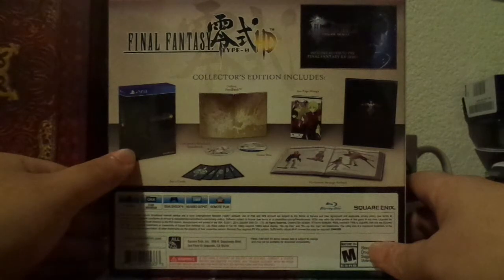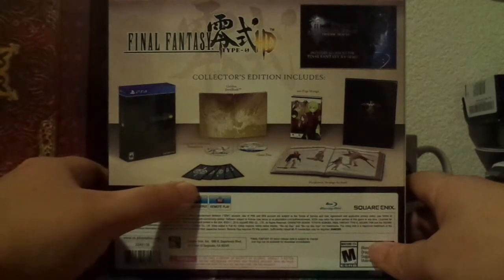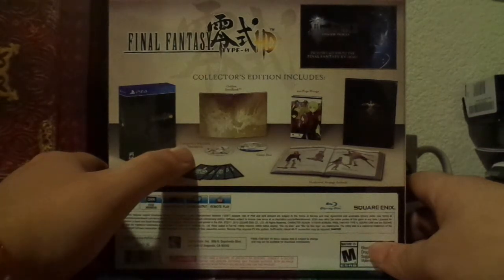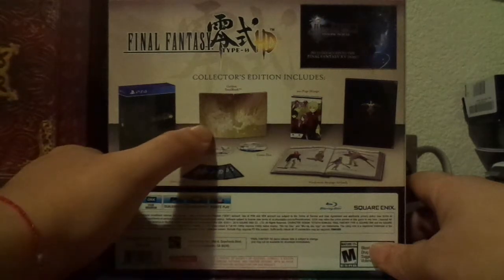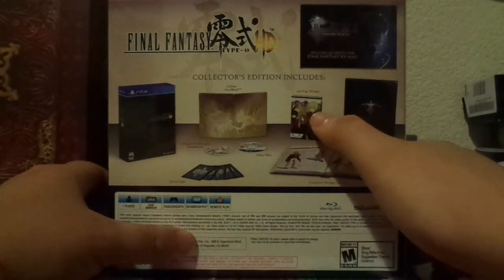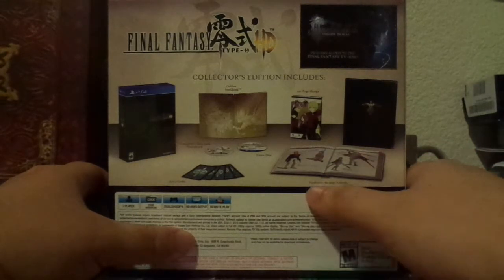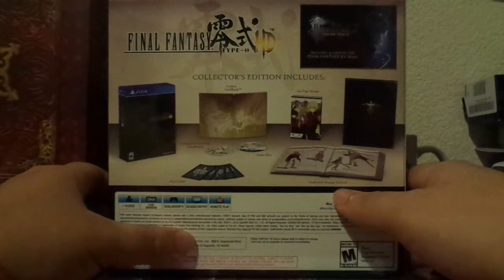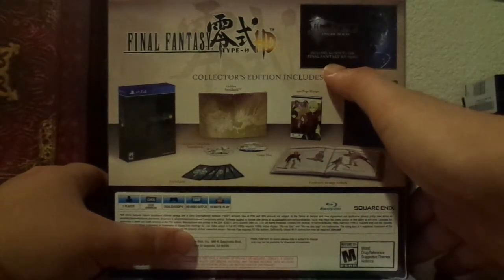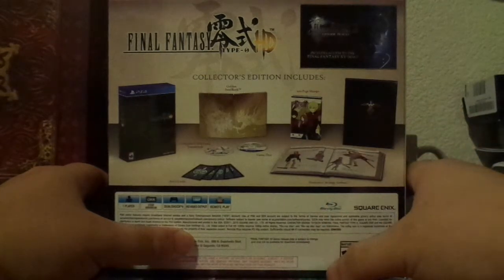Now, as for the contents of this box, let's go ahead and work our way from left to right. We have the case, and on the bottom right here we have Ace's cards — looks like there are five of them. We have a composer's selections soundtrack, a beautiful golden steelbook case, a game disc, a 200-page manga, a hardcover art book featuring the game's art in 80 pages, and last but not least, you'll be able to have access to the Final Fantasy XV demo, Episode Duscae.